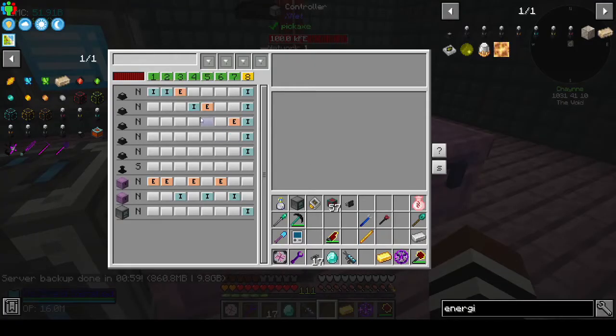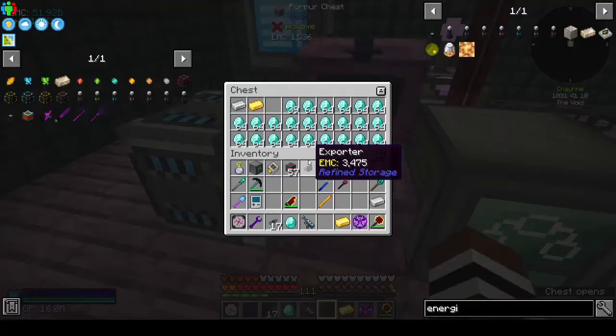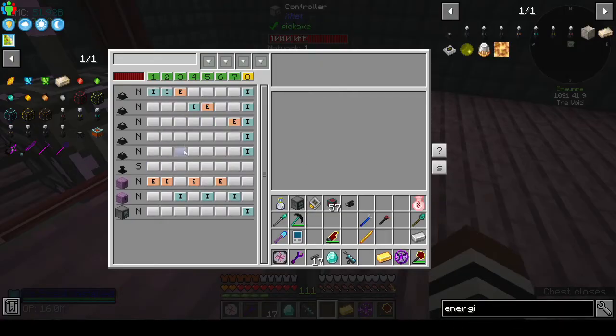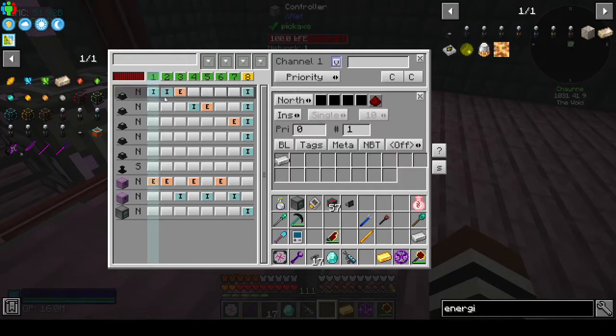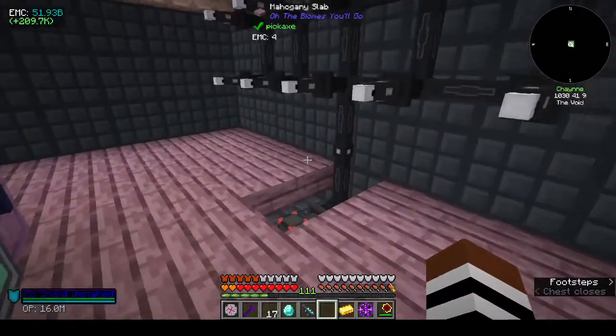It was working earlier. Energize steel - so you extract from the input chest, insert into blazing steel, extract, extract, insert, insert. Then you extract from this and insert into there. It was working but I don't know why. It's not even pulling it in. I'm not sure why that's not happening. Okay, I guess we're going to have to do the modular routers route.